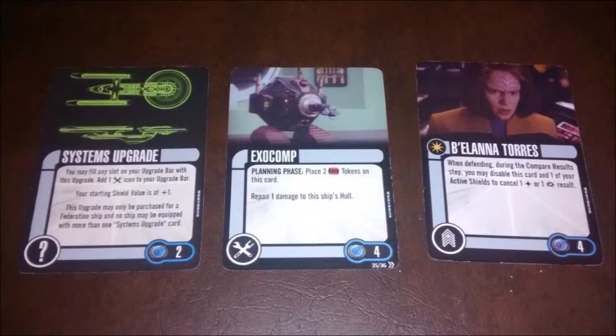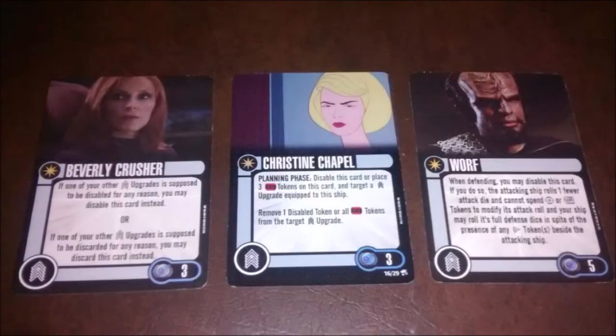Here is where we get into the meat and potatoes: B'Elanna Torres — four points, from the Delta Flyer expansion, one of the best expansions in the game. When defending during the compare results step, you may disable this card and one of your active shields to cancel one hit or one critical result. So we're going to be making use of those four shields — not stopping shots with them directly, but disabling B'Elanna. It's not once per turn, but she is disabled after use. What if you have a card like Beverly Crusher from the Enterprise E — three points — where if one of your other crew upgrades is supposed to be disabled, you may disable Beverly instead, meaning you can use B'Elanna twice if you have the shields.